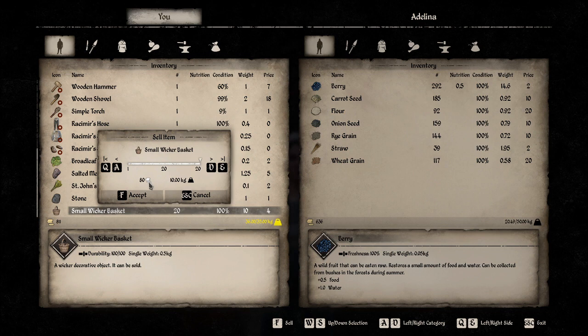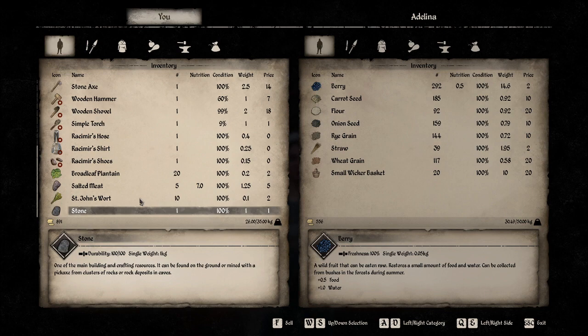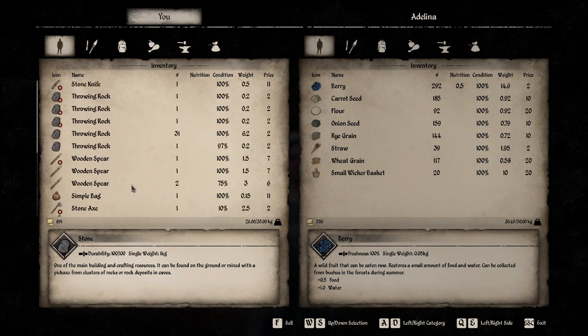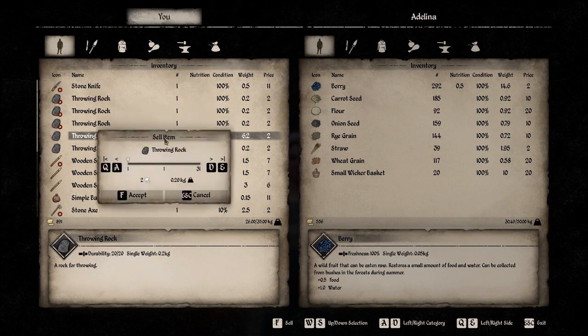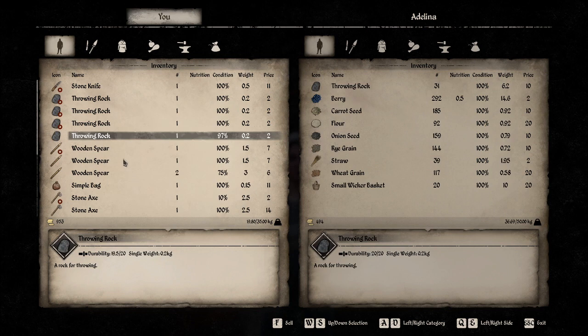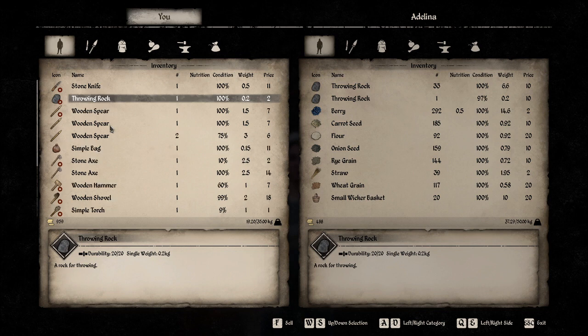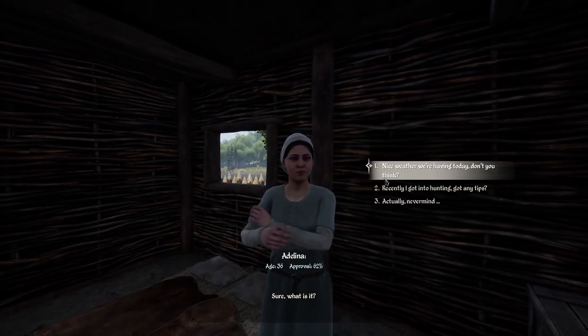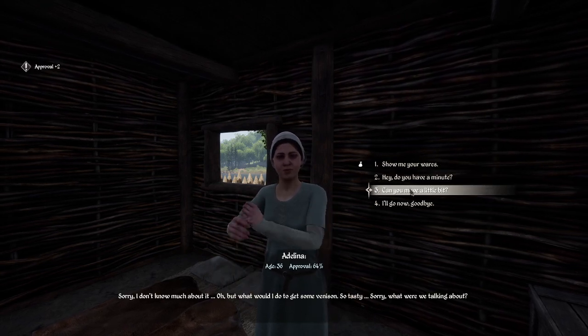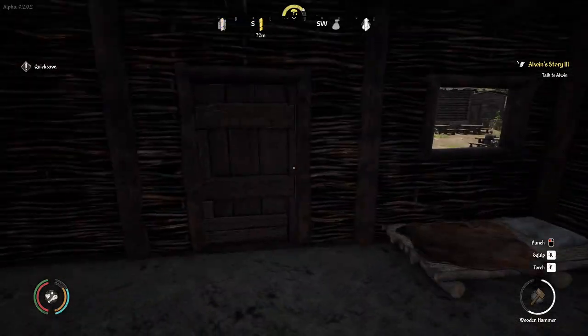Did I just take a loss? I took a loss for those small wicker baskets — I should have just sold 100 sticks. I'm a little disappointed about that. I mean, I'm better off selling these throwing rocks. I'm going to sell these throwing rocks — I don't think I'm a fan of them. That's 62 right there. Let's get rid of these. Not as satisfying as I wanted.